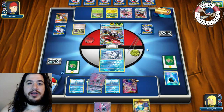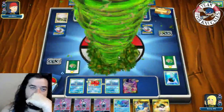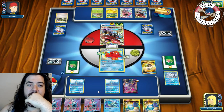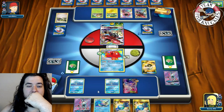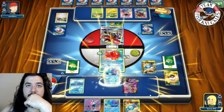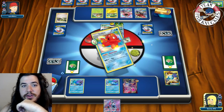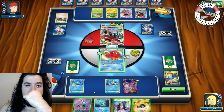We find a Rare Candy and a Kingdra. Opponent uses Nature's Judgment without discarding energies. We'll send up Octillery with free retreat. On our turn we get double Rare Candy and Kingdra but have to discard two Lightnings — whatever. We grab double Rare Candy and Kingdra, play both Rare Candies into two Kingdras, and Abyssal Hand for five new cards.